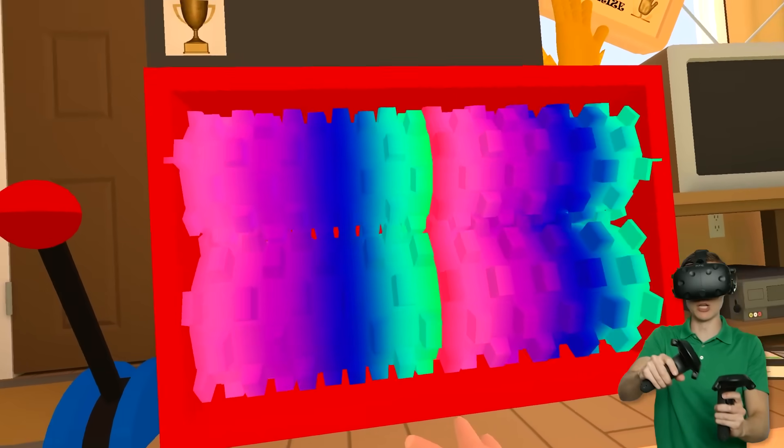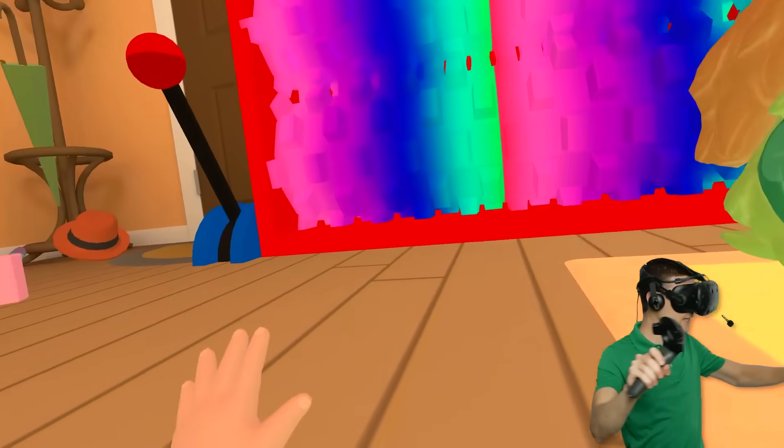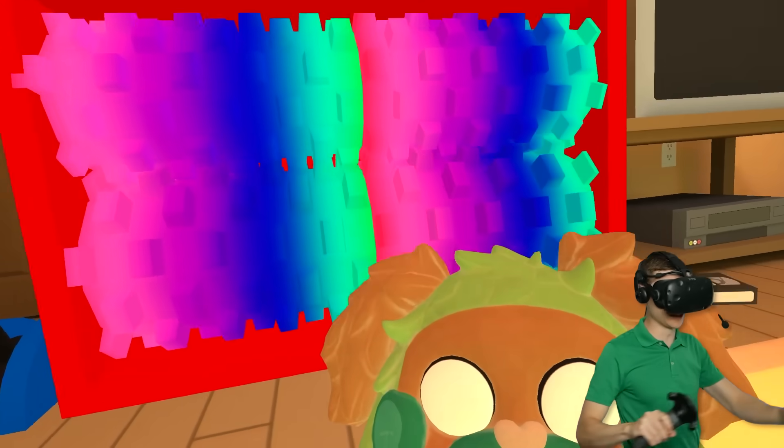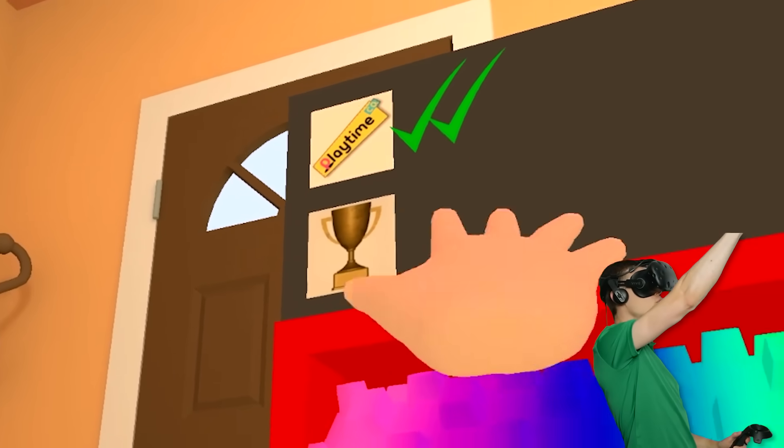3, 2, 1, get in there, Huggy! Wow! Hey, we get a checkmark! There are many new toys hidden throughout the house, and if we find them all and shred them all, we should get a secret toy! Look, we get two checkmarks!